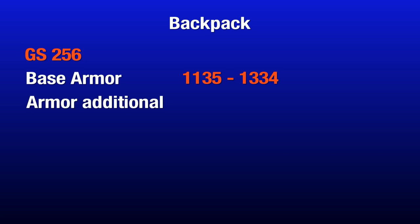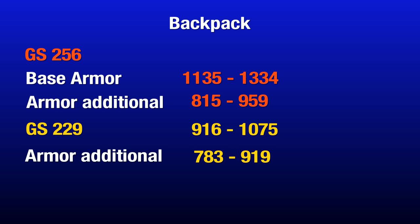This is the backpack. At gear score 256, the base armor is 1135 to 1334 — almost 300 points higher than the old ones. The ammo you can roll on it is between 815 and 959 on the new ones, and 783 to 919 on the old ones. The rollable ammo is not that much higher, but the base ammo is significantly higher. The main stats like electronics, firearms are also about 200 higher than the old ones.